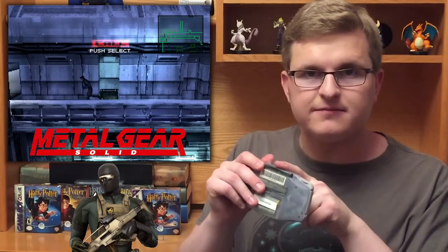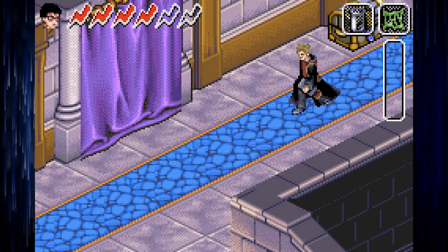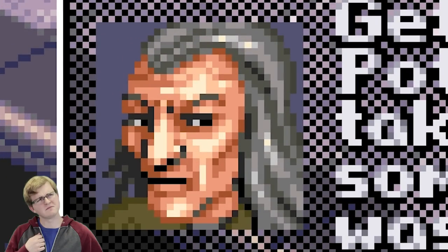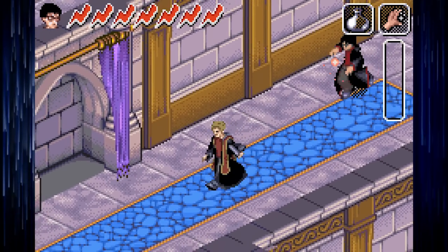Nobody would have cared about what happened on Shadow Moses Island if the patrolling genome soldiers didn't have structured and observable patterns to maneuver. My point is: stealth requires structure, and this stealth does not have it. In all fairness, it's not like there's no way to maneuver the castle halls undetected — it's doable. But when your 20-minute stretch of gameplay is completely undone because Filch spotted you from offscreen, you know something ain't right. Chamber of Secrets wants the variety that stealth affords, but doesn't salvage the strategy it provides.